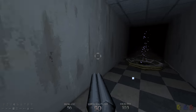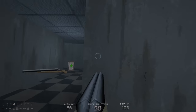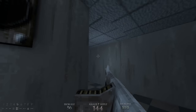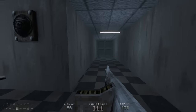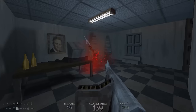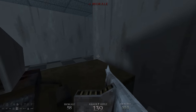So you get out of the secret level and then you're in The Escher Labs. This is where the game takes a turn, kids — it's magical.